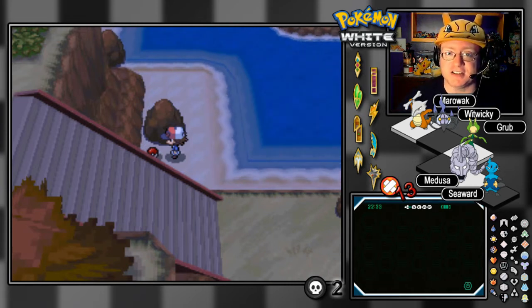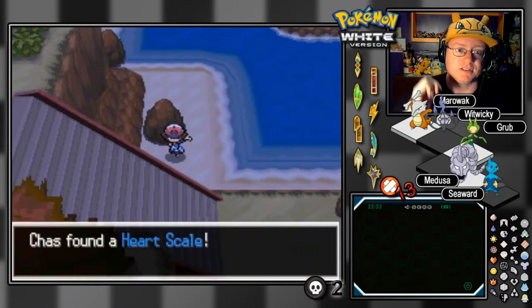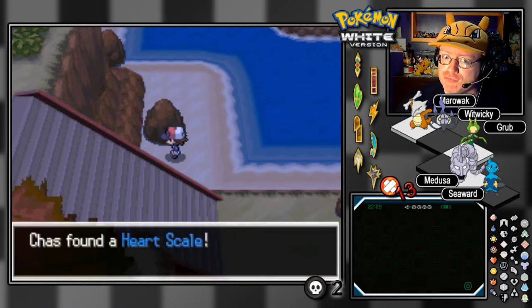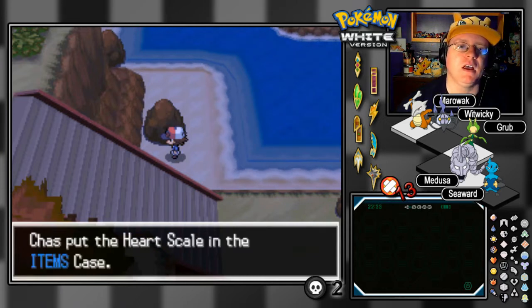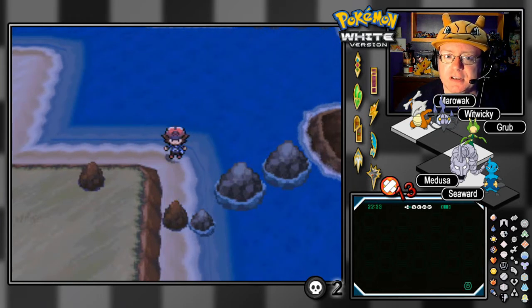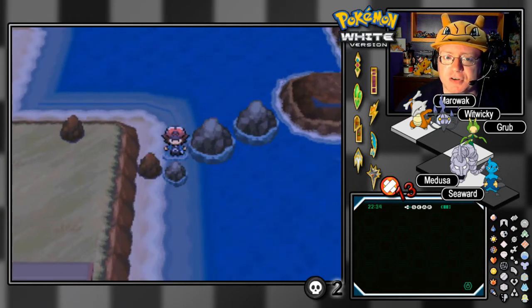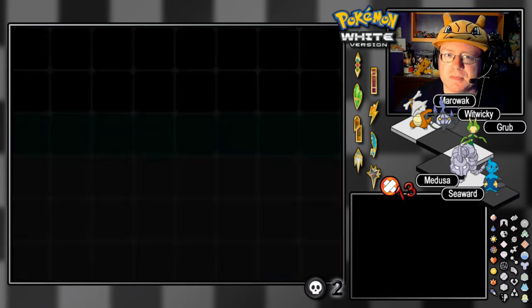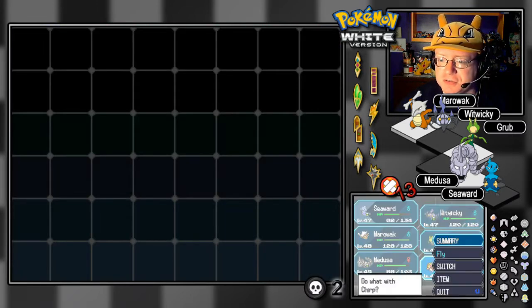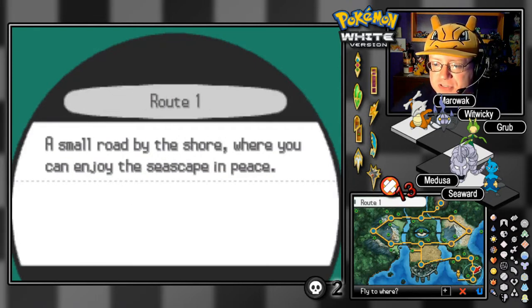I've got two more species to breed up for our Wi-Fi battles. We also found a heart scale here — I can use that to reteach some moves. I think that's all we're going to find in this area. Time to fly! Where's the next place we should explore?